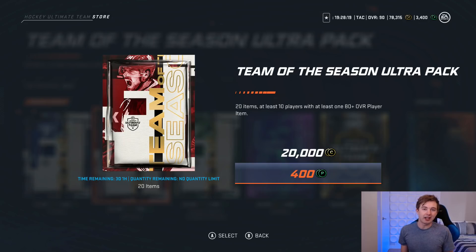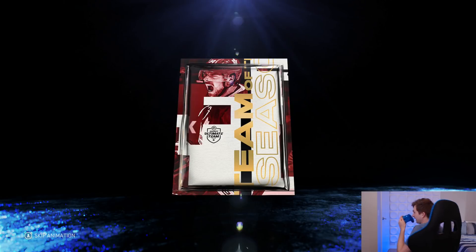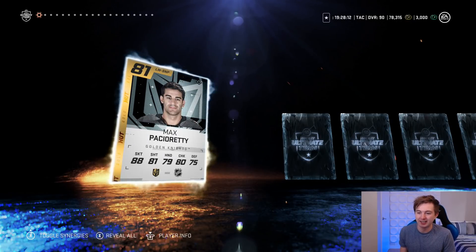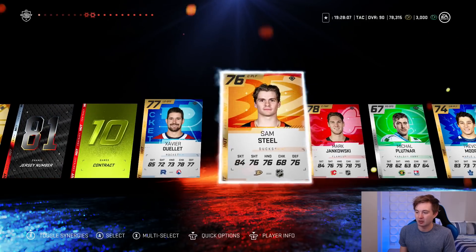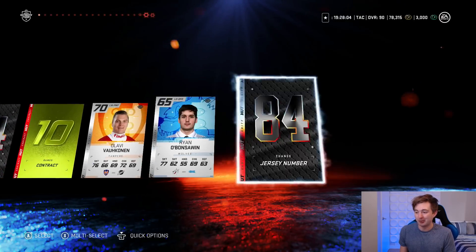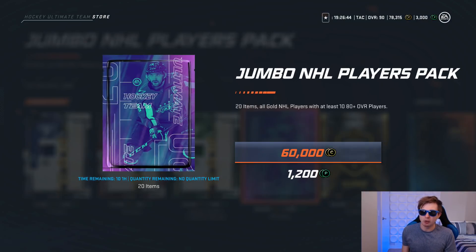We'll try the classic no-look nose method. Hopefully it still works - max pack ready, going to reveal all. 20k packs I feel, just because it's only half players, doesn't really make sense to go all the way through. 94 is a good number but pretty bad pack. Next we're going to try another jumbo NHL Players pack. It's kind of a blue pack - we'll throw on the blue shades. Use the coins for this one and points for the rest.